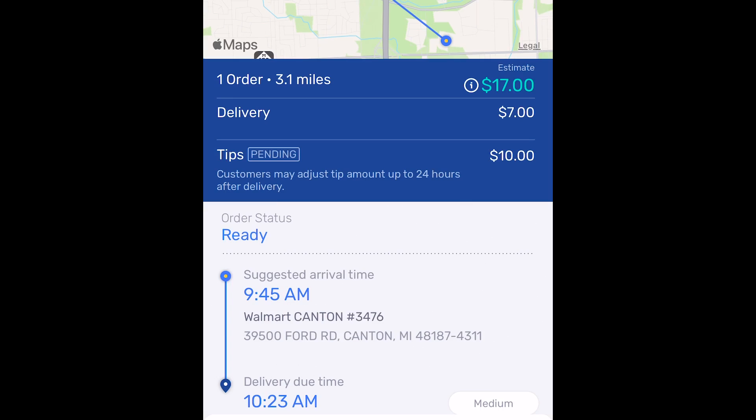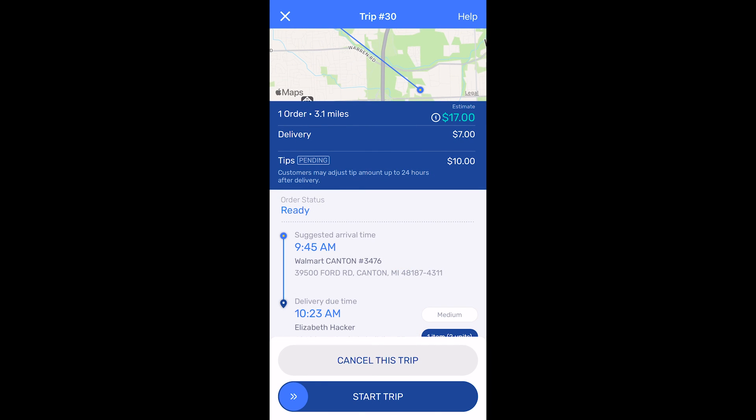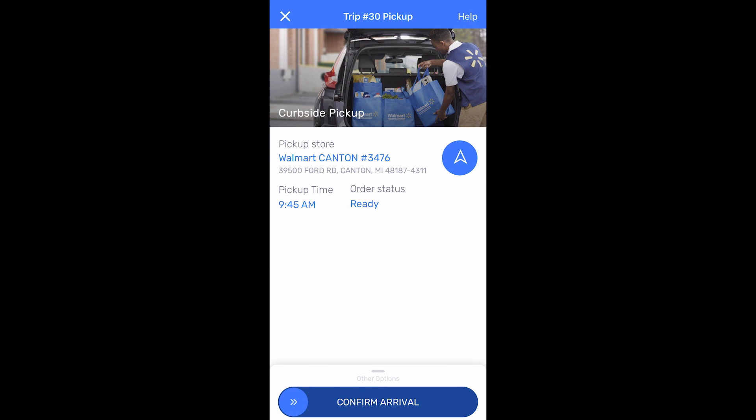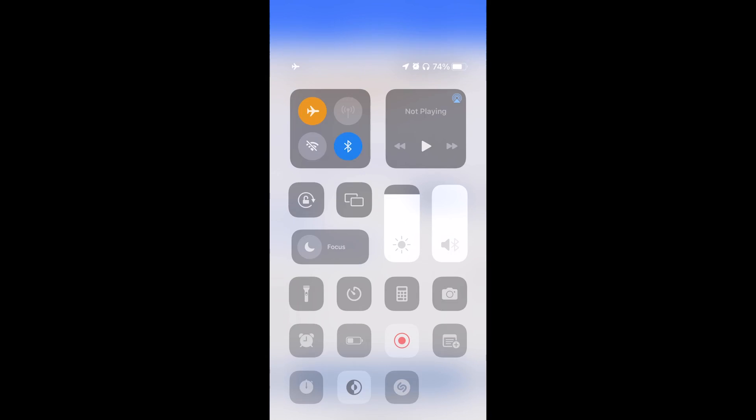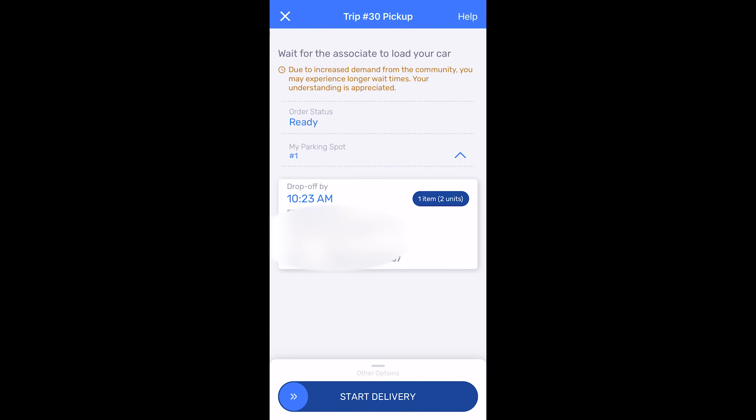Tip number two: what I wish I'd known is that you can check in early if your order is already marked as ready. Here's how — first, make sure the app says 'ready.' Then turn on airplane mode. That's key. Slide to start the trip, then confirm arrival. Switch back off airplane mode, give it a couple seconds to recognize, then enter your parking spot number and hit okay. It lets you check in earlier. We checked in — there's nobody out here and it's only two items, so it should be super quick.